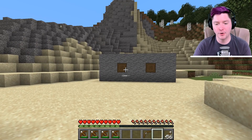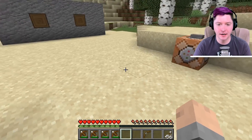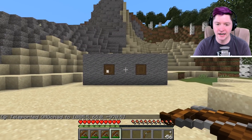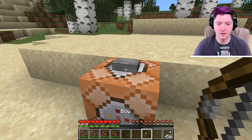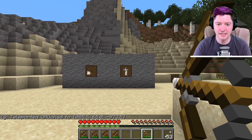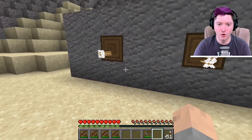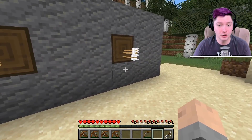One advantage that the crossbow has over a normal bow is accuracy. I have a command block set up here to teleport me facing in an exact direction, and if I fire off these crossbows, you can see where they hit on this block - all kind of close together. Then firing an arrow from a bow, you can see that the spread of the arrow is a lot greater than the spread of the crossbow. So if you're looking for accuracy, you should be using a crossbow.